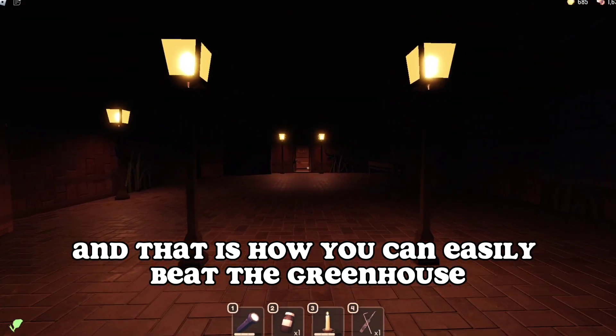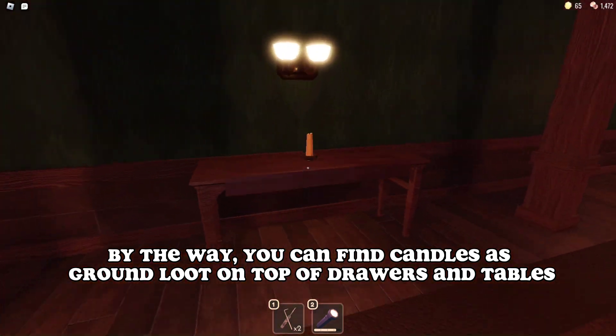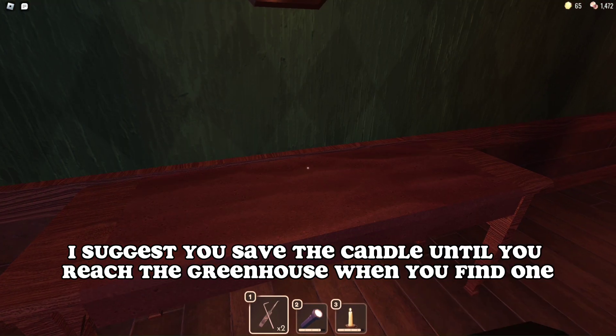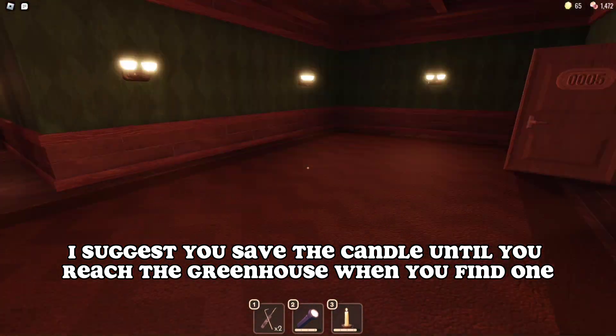And that is how you can easily beat the greenhouse. By the way, you can find candles as ground loot on top of drawers and tables. I suggest you save the candle until you reach the greenhouse when you find one.